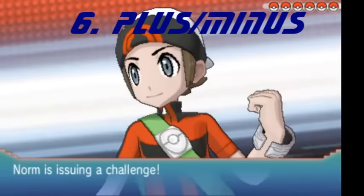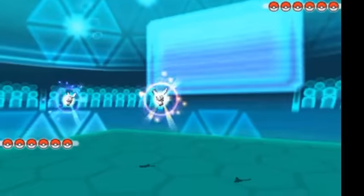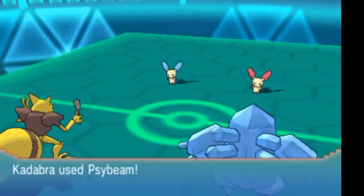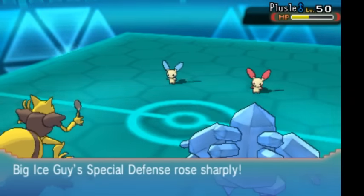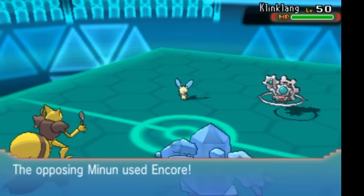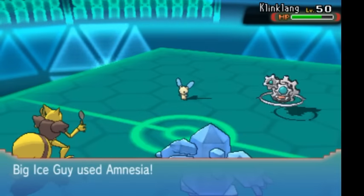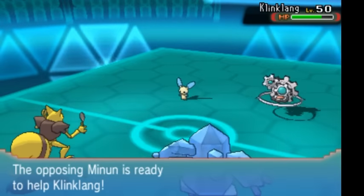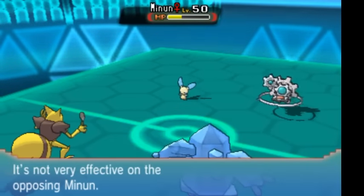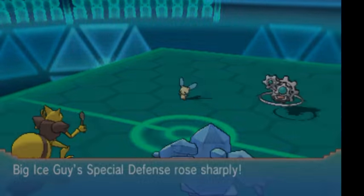At number 6, we have both Plus and Minus. This was introduced in Gen 3 to show off double battles, and they were the abilities for Plusle and Minun. In a double battle, if a Pokemon with Plus and a Pokemon with Minus were on the field at the same time, they would both get a 50% boost in Special Attack. Now you can also have two Pluses or two Minuses — that works too. But let's look at what Pokemon we're realistically talking about: regular Ampharos, Plusle, Klinklang, and Dedenne for Plus; and Minun, Minectric, and Klinklang for Minus. Why would you ever want to use those Pokemon together? You're just begging your opponent to use Earthquake. It's just Electric and one Steel type that can learn this ability, and they're all weak to Ground.